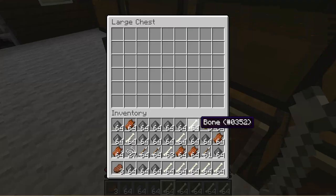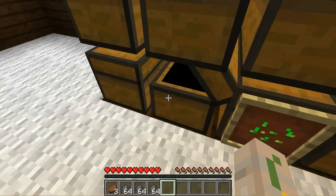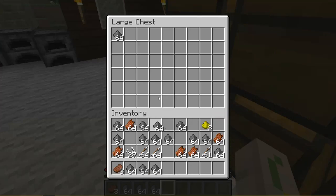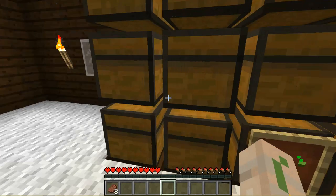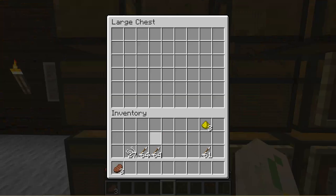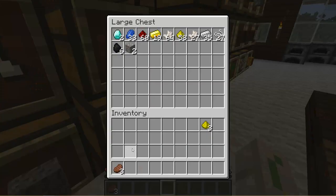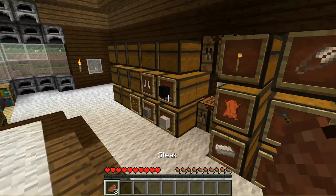Let's put all the stuff in there - let's take all the bones, put them in here. Let's take all the gunpowder, put it in there. Let's take all the rotten flesh, put it in there. Let's put arrows there, and we'll put the string in the normal chest too.